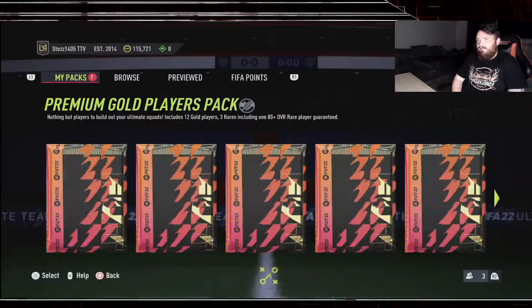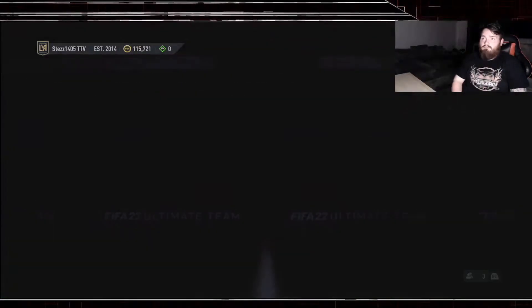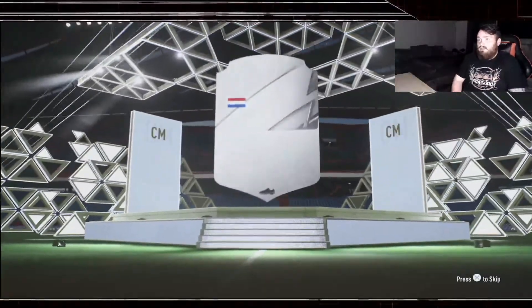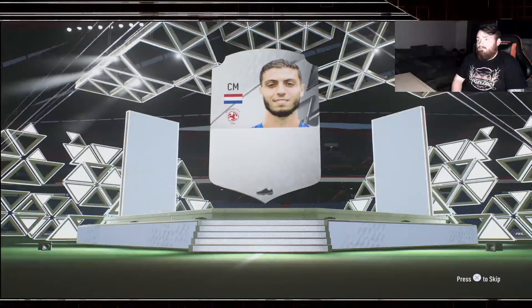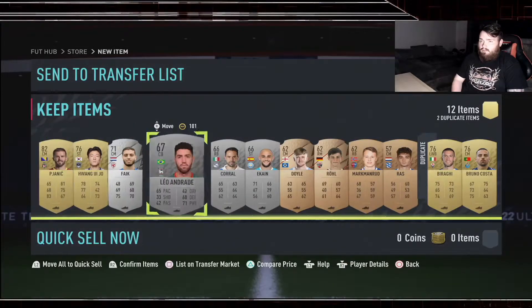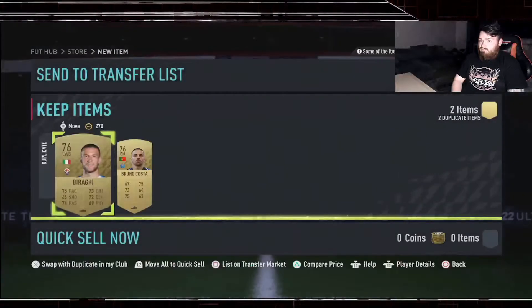Now the premium mixed players pack - 12 players, 4 gold, 4 silver, 4 bronze, 3 rares, chances of anything. We got a rare silver - nice! I'm going to assume his name is Faik. Janet 82 - that's actually decent.